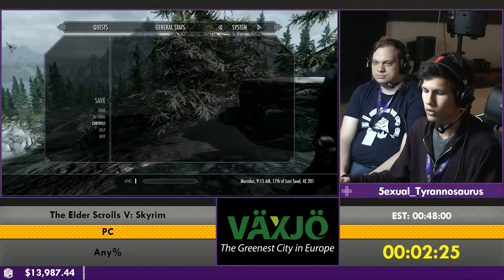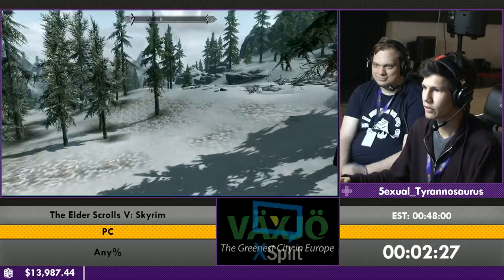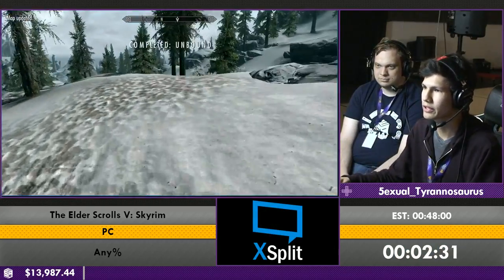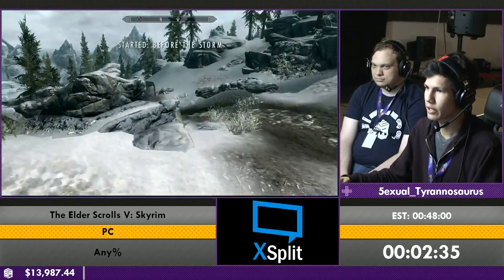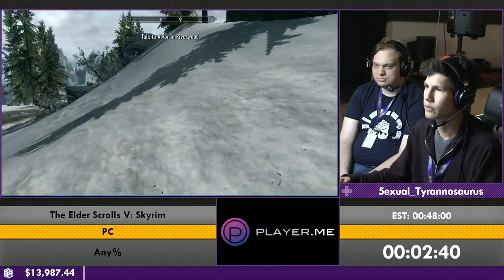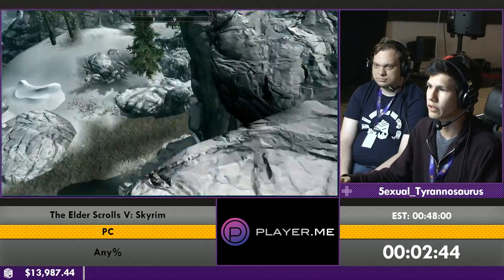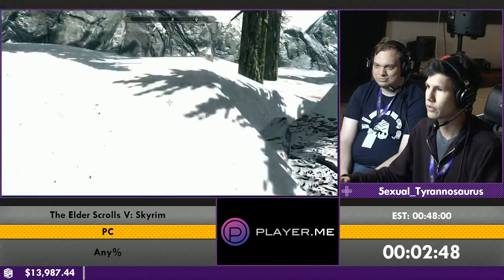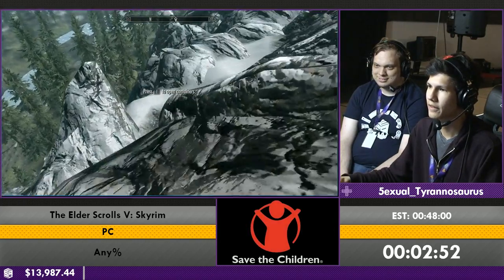Go ahead. All right, cool. Right off the bat — good. So now we're out of Helgen. First place we're gonna go to is Riverwood. We need some gold for our journey through Skyrim, so we're just gonna go get that real quick. We need to discover Riverwood anyway, because we're gonna be coming back there a few times.